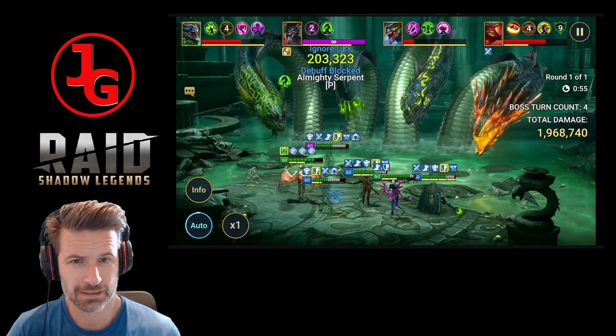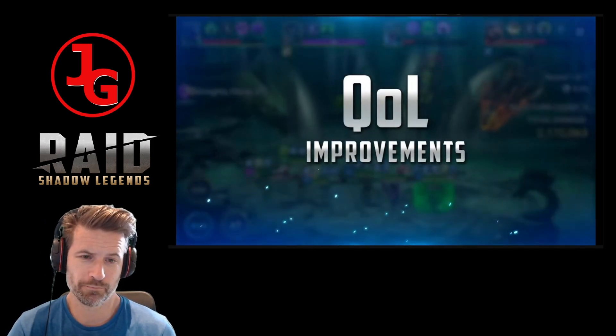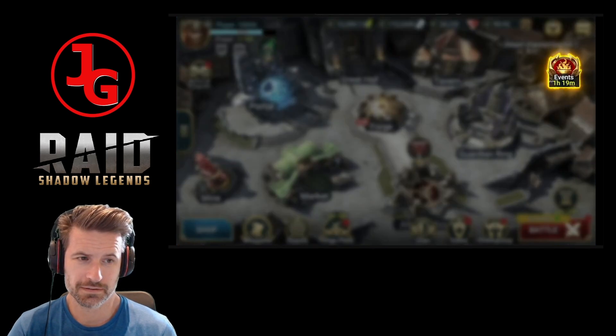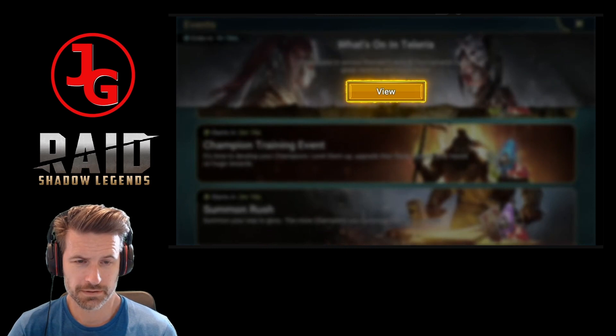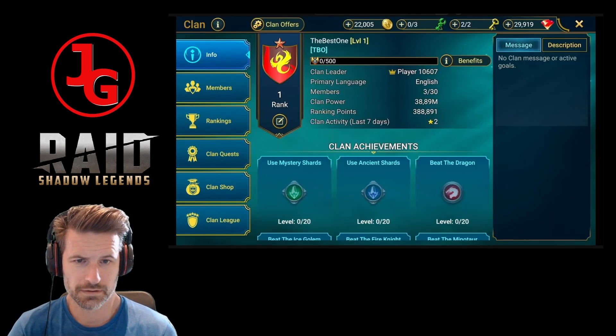Now it's time for those all-important quality of life improvements. To start, the events tab is getting quite the rework to include more info on various in-game activities. It will show all relevant activities you can do in Raid, either ongoing or those that will start in the near future, provide more information in general, and look much better than it did before. Actually, we do have more good news for clans...